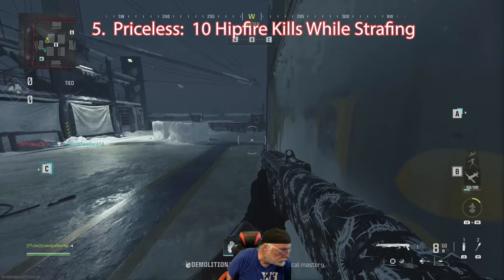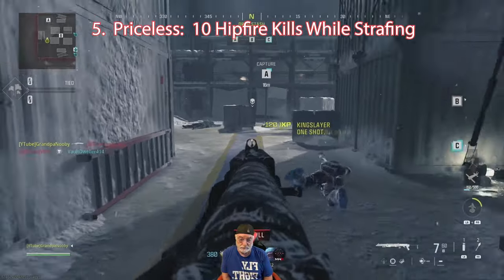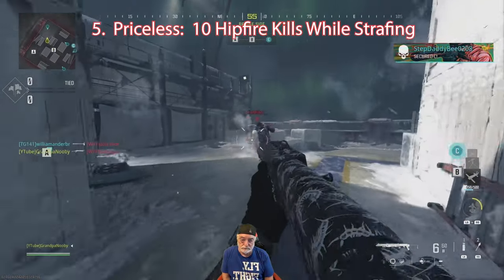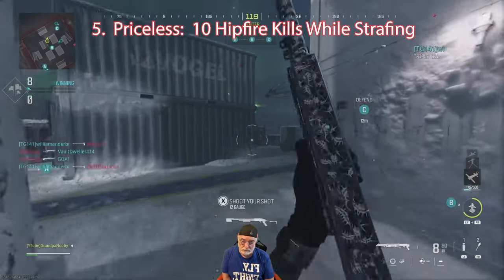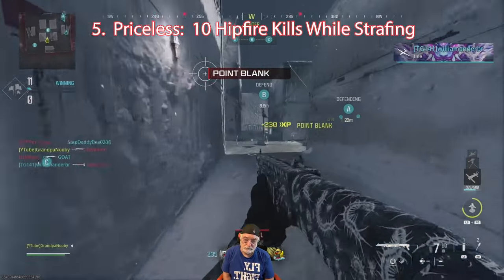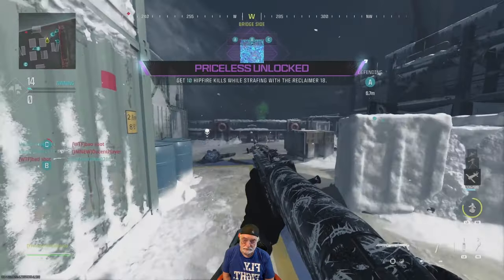For Priceless — 10 hipfires while strafing. I'm going to show you the last three. This was actually pretty easy, and they were charitable as to what they considered strafing — moving forward, moving back, moving side to side. I think it should have been called 'while moving.' And there's Priceless. And with Priceless, we have Interstellar.